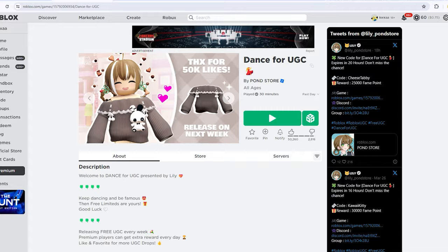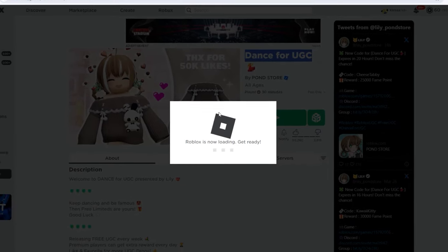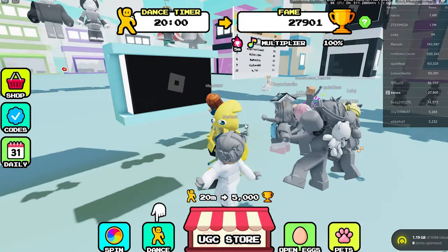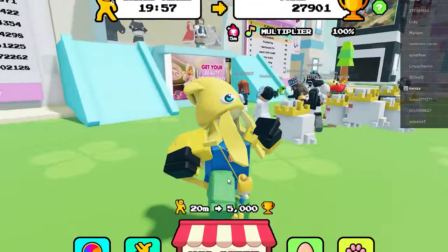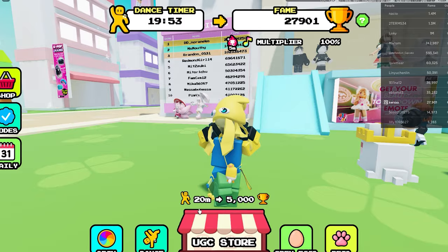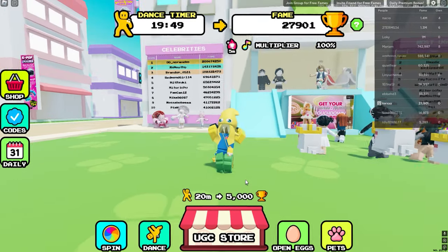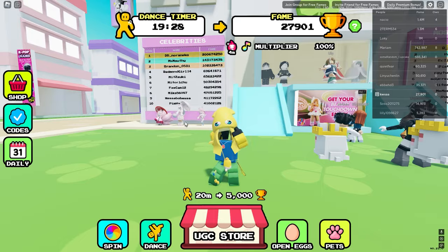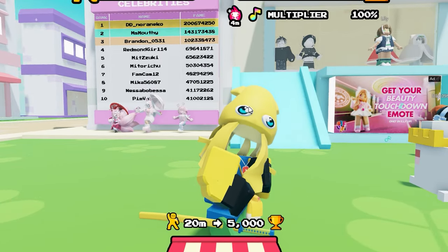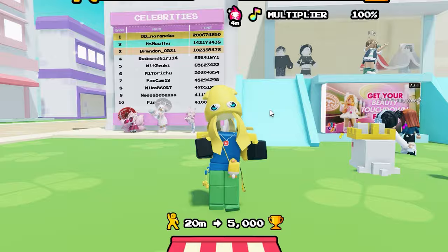Okay guys, so this next game is called Dance for UGC. I'm not sure if I already showed you guys this game, but it's actually cool. So down here, as you can see, there's a dance button — just go ahead and click that. Down here is a UGC store and you can get 15 free UGCs from dancing. Literally, all you do is just dance.